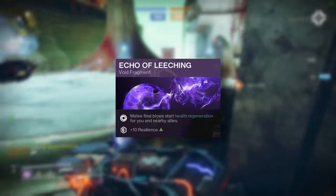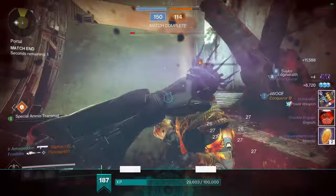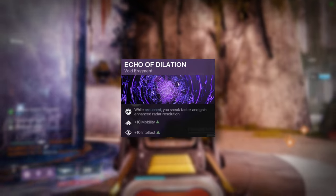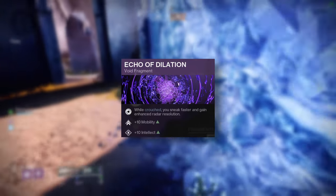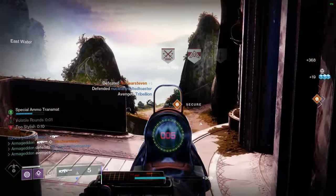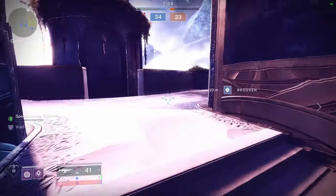Echo of Leeching is also essential — not only does it give you a free plus 10 resilience stat boost, it also begins health regeneration after a melee kill, which is extremely useful if you get into a close quarters fight and will frequently save your life, especially in multiple opponent engagements. Echo of Dilation offers a double stat boost of plus 10 to mobility and intellect, and also grants enhanced radar while crouching and a faster crouch walk. Lastly, I would choose Echo of Vigilance for free overshields when you secure a kill while low health, kind of like a Walmart version of One Eye Mask for Titan.